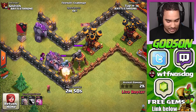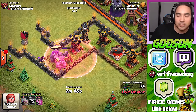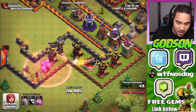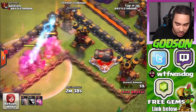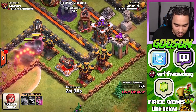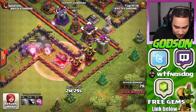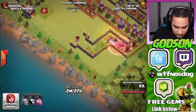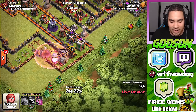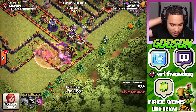I wonder if the wizard will actually go through. This is supposed to be an all-golem or all-giant deck, maybe with all of them together. But if the wizard can hang on, we'll see if that works. Oh wizard — he's still alive, the mortar is shooting off. Wait, did he use them all? He did use them all. I should tell him he can use the queen to take out the eagle artillery because that thing will take everybody out.